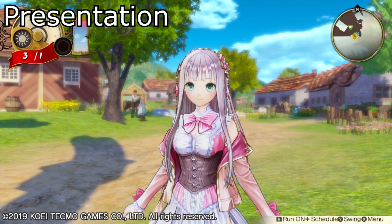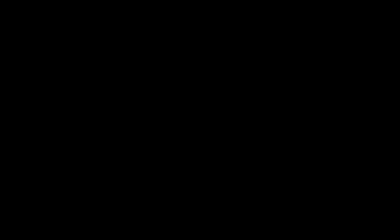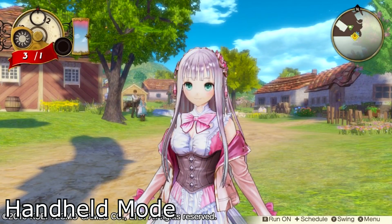Now let's dive into presentation, which is exceptional. In docked mode, it barely looks any different from the PS4 version — no jagged edges, a ton of detail, and all around it just looks beautiful. Now when you go into handheld mode, there is a slight blur to it, but it's just that — slight. It still looks gorgeous on the go and looks nowhere near as blurry as previous games like Atelier Lydie and Suelle did.